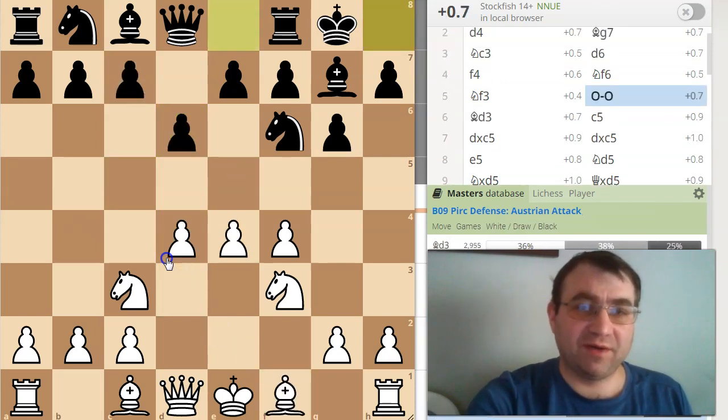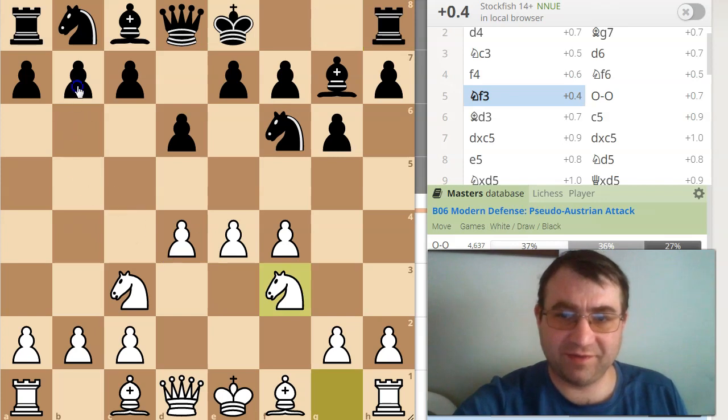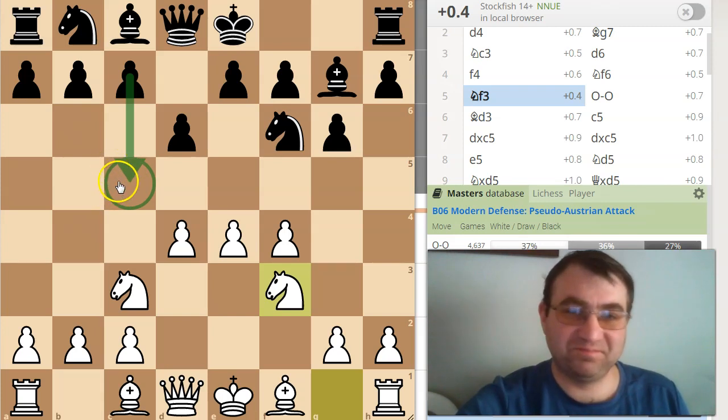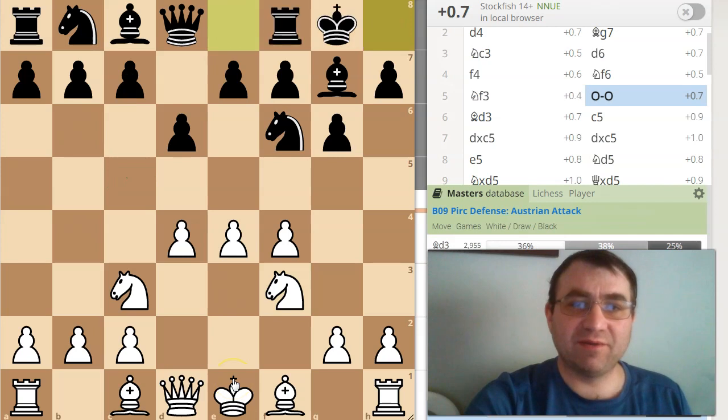Normally if you want to play c5, it's better to play it a move sooner — like instead of castling kingside here, c5 has a slightly better reputation, although this leads to its own interesting theoretical tabiya. Bishop b5 is an option, and there are a couple other moves that are possible there.